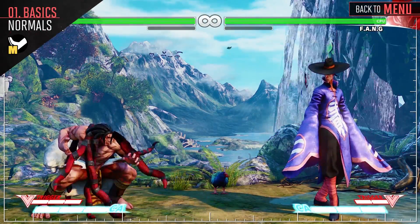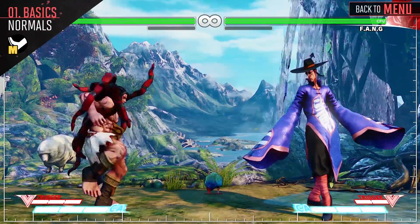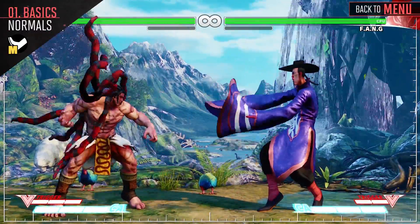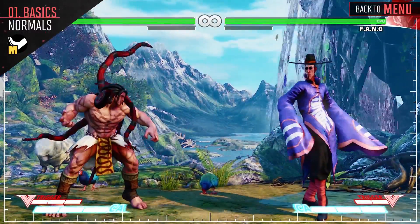Medium kick is an all-around good attack for Necalli. Crouching medium kick can cancel into your special attacks for a good amount of damage. Stand medium kick is a great pressure tool for him, as it moves him forward and can combo into your crouch medium punch. And jump medium kick is going to be your go-to cross-up attack when jumping in.